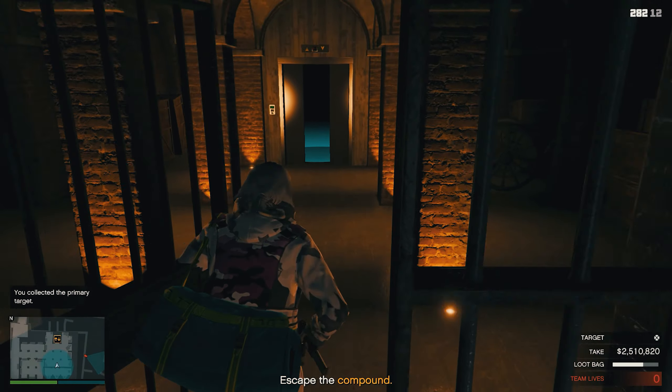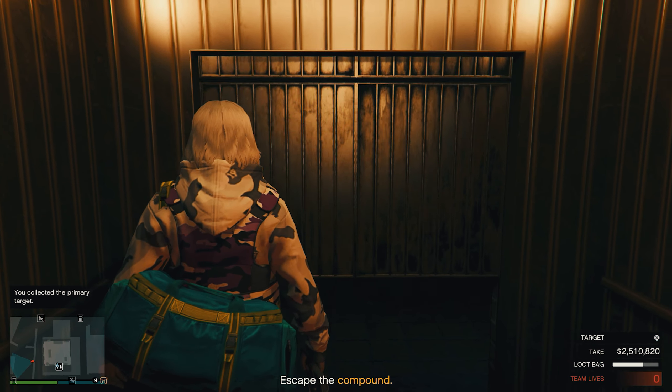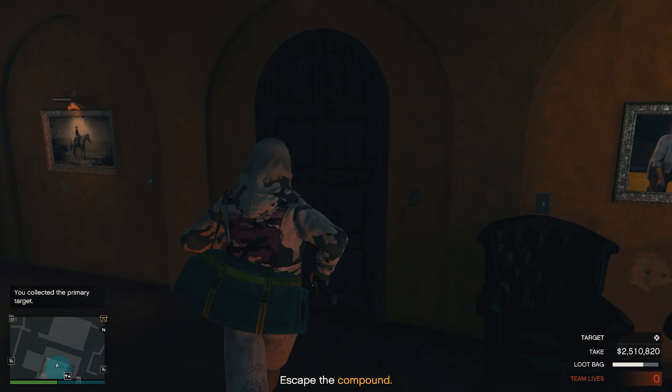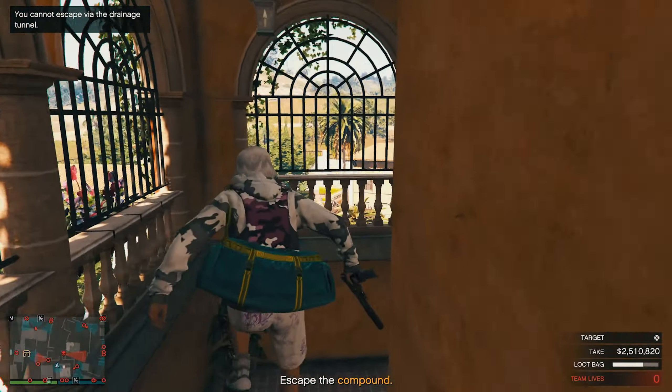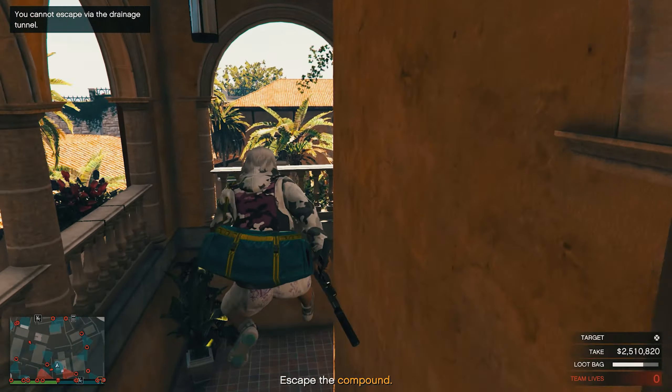So, a statue of a panther made from gemstones. I will predict now, when you come to sell this, my mother-in-law will be forced in the line. It looks like they have sealed off the drainage pipe you used to get in here. You will have to find another way out.